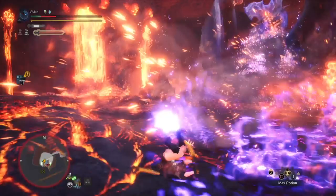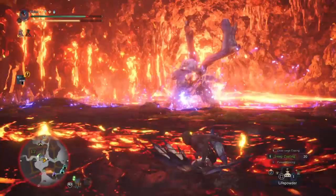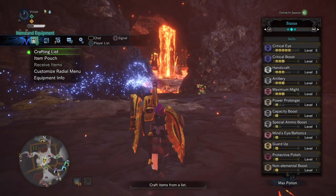Now let's talk about how to deal with her mechanics. First, don't stand in the fire. While seemingly benign, many of her attacks cause these puddles of fire to explode. These explosions hurt, have massive hitboxes, and tricky timing, making them hard to iframe. And even if you have a shield, the attacks are unblockable, so you'll need Guard Up if you want to block them.